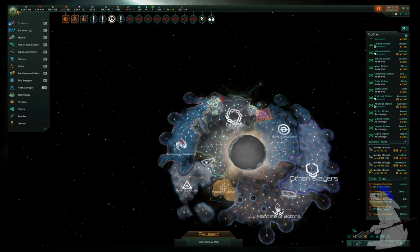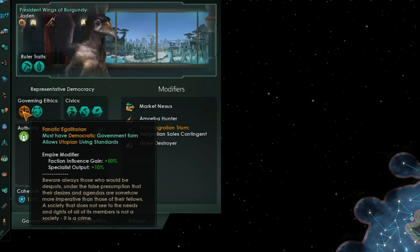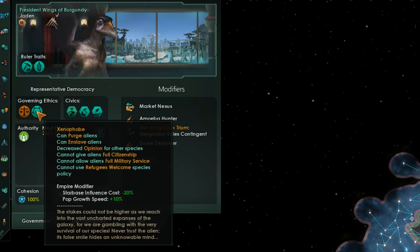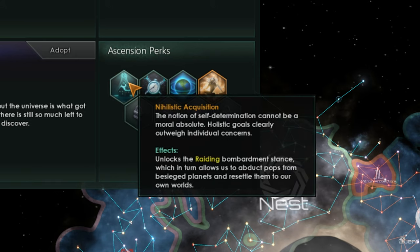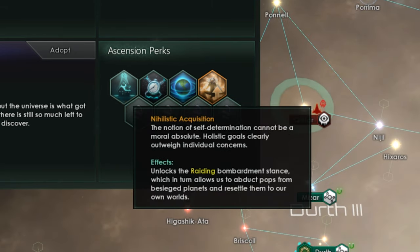I rebuilt my fleet when my economy was doing better, retook the area the enemy had taken, and I'm going to destroy the enemy now. In this particular game I've gone for two different strategies: fanatic egalitarian, which means you have to use democracy, specialist output is increased by 10%, and faction influence gain is plus 50%. And xenophobe as well.